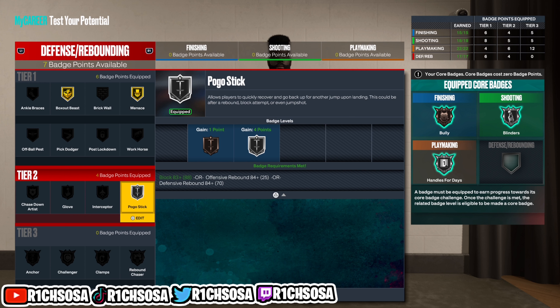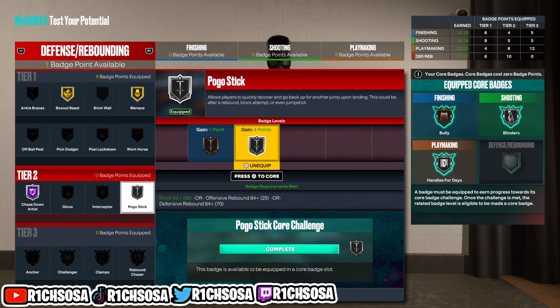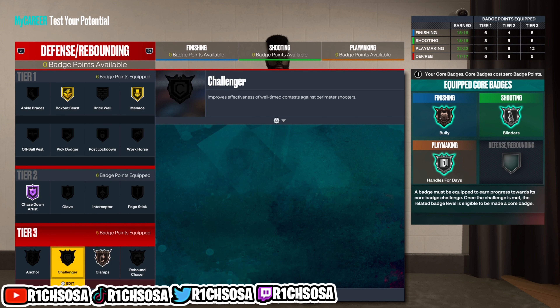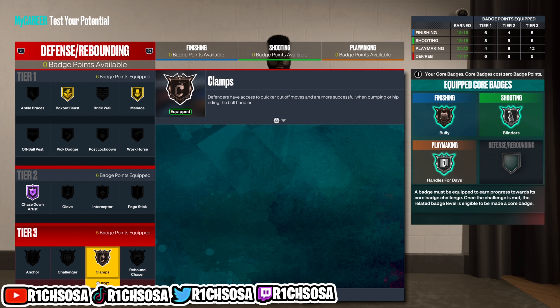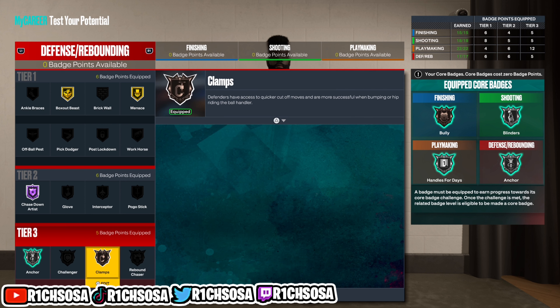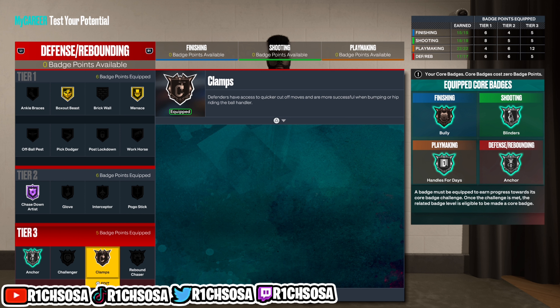For the defensive area, I would say at least go with gold Menace and Hall of Fame Chase Down Artist. Pogo Stick isn't necessarily needed but it comes down to your own preference. For tier 3, I'm going with Silver Anchor as well as Bronze Clamps. This is going to be a great defensive badge setup for this build.